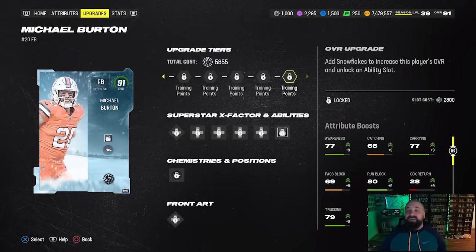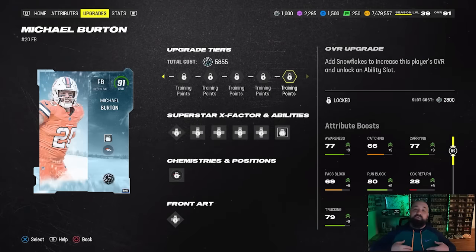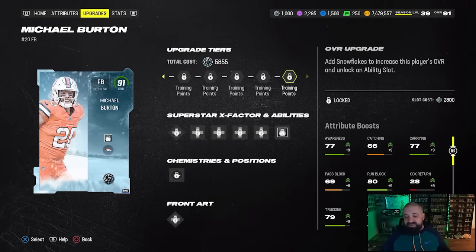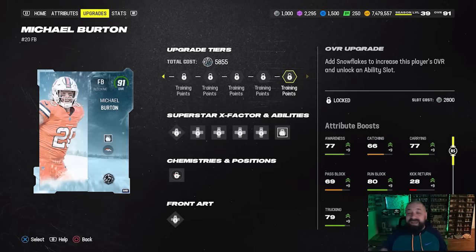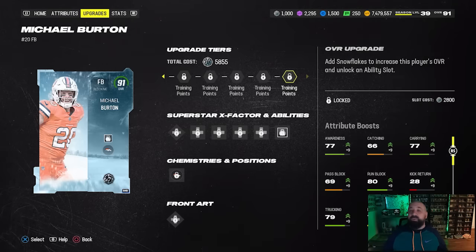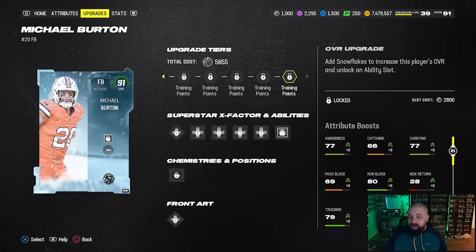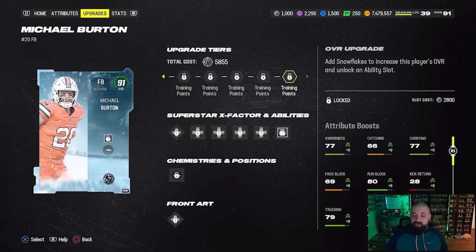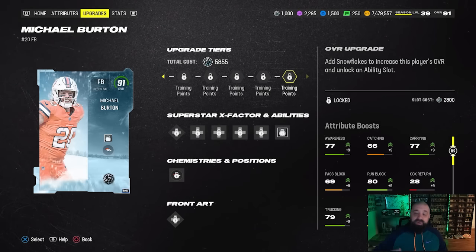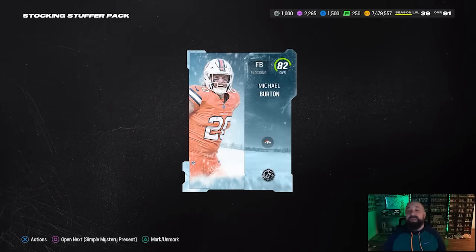I think in part two of the promo we'll see a limited head-to-head event, similar to Most Feared, where you earn snowflakes by winning Super Bowls or reaching the playoffs. There are probably more ways to earn them coming, but right now there aren't many, so I'd hold all your snowflakes. You can also upgrade a player like Michael Burton and then downgrade if you change your mind — you won't get all your snowflakes back but you'll recover some.